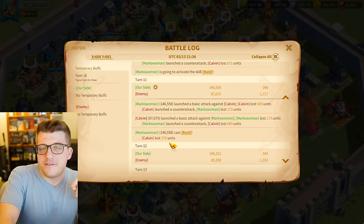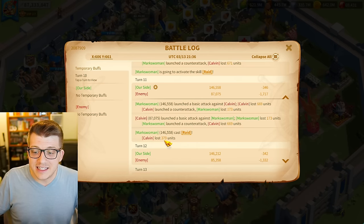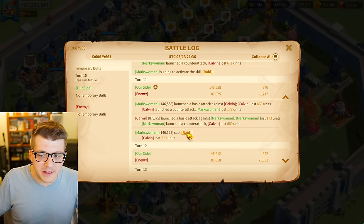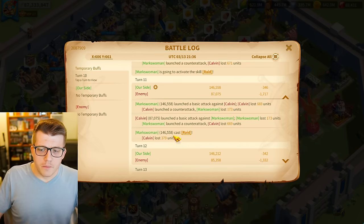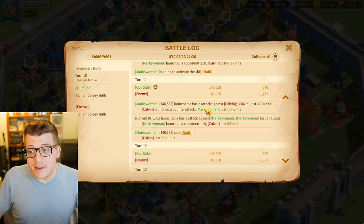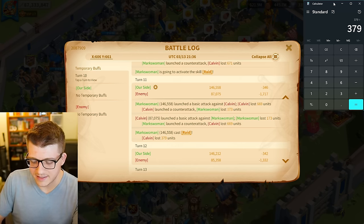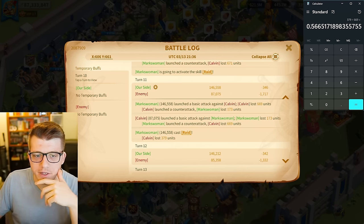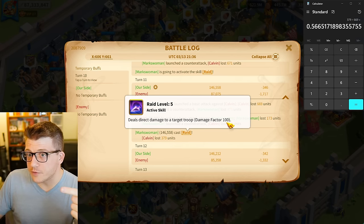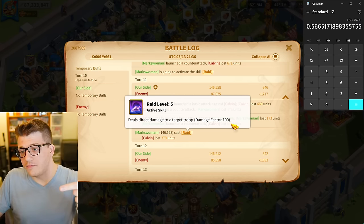If we take a look at the units lost from the 100 damage factor skill shot, it's 379. And if we compare that to the basic attack from Markswoman, it's 669. So for Markswoman, she's actually dealing less skill damage than she is for a basic attack. 379 divided by 669 — it's almost half, 0.57. So what we can learn is that the 100 damage factor from the skill shot is about half of a basic attack, meaning a basic attack would be a 200 damage factor.